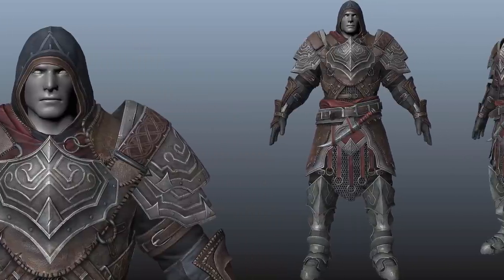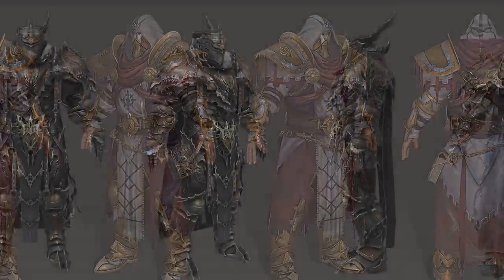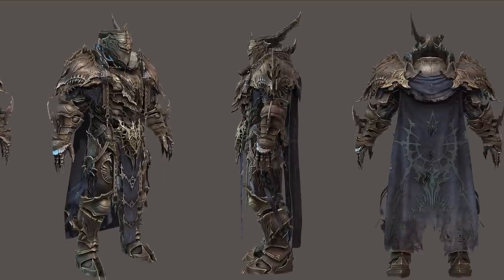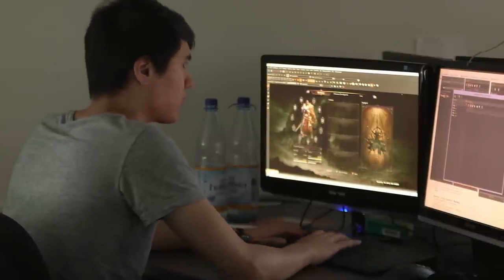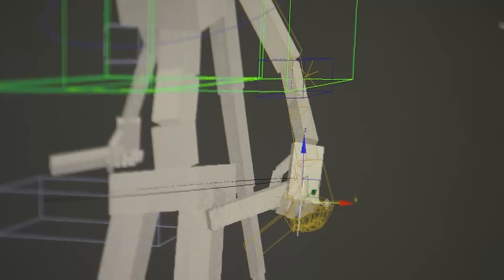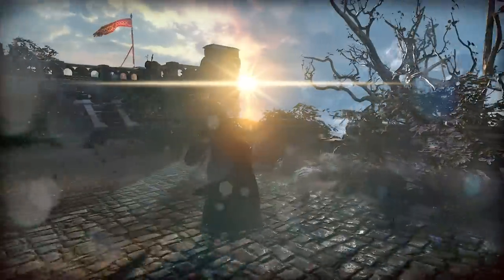With armors, we have three main types. You can mix and match them quite easily so you're not stuck with one class for the whole game. You can also mix and match different parts from different armors. We also have a variety of shields with different movesets. You can parry, and you can perform a shield bash.